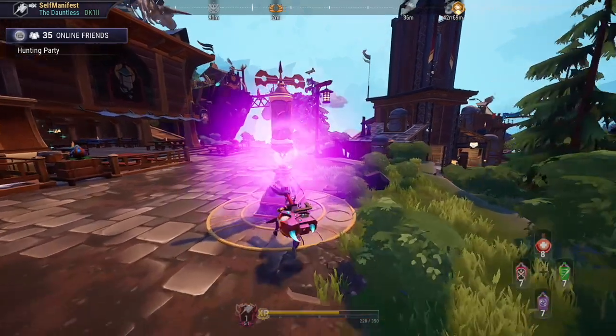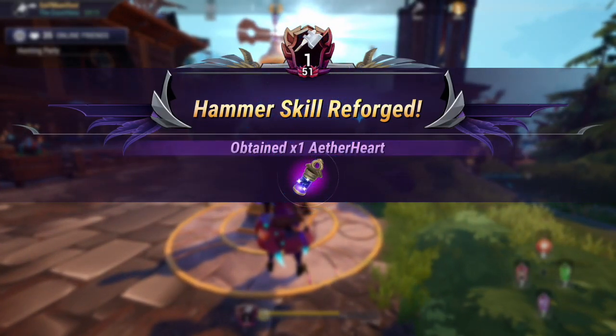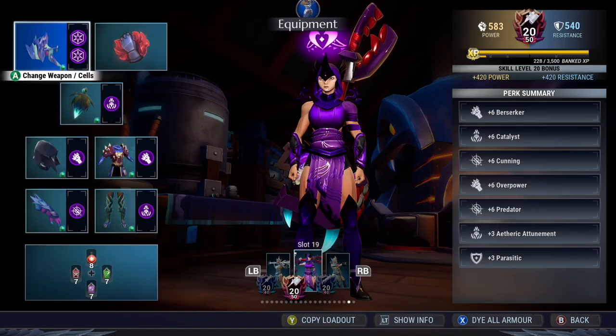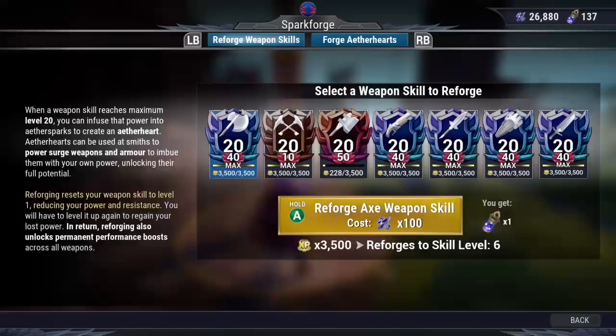Hello everyone. In this video we'll be going over reforging in Dauntless. A reforge in Dauntless involves taking any level 20 weapon that you have, interacting with a spark forge in the center of Ramsgate, and bringing it down to level 1.